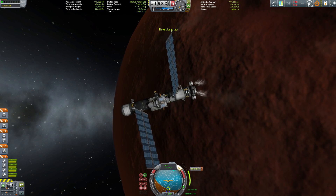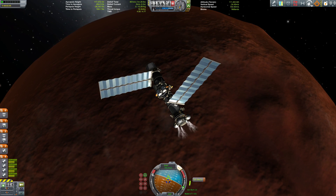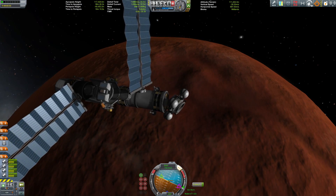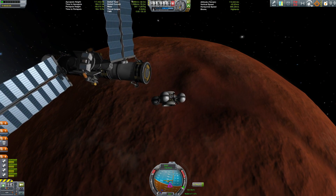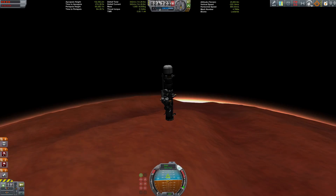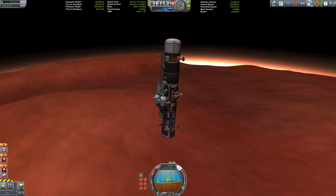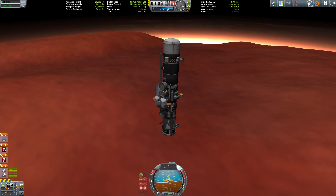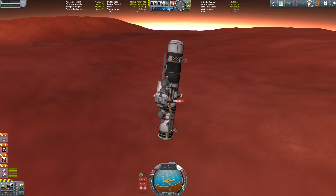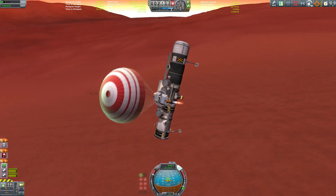I'm using a small space tug — basically some mono-propellant tanks with a docking port and a probe core — to deorbit the fuel station, then get the tug back to the main ship. The problem with Duna's thin atmosphere is you don't get much of a braking effect on the way down.